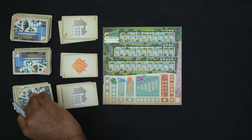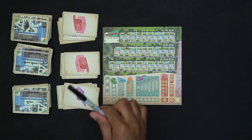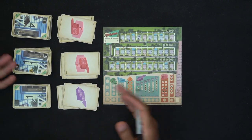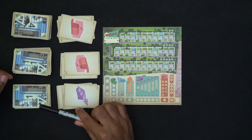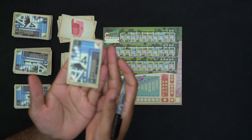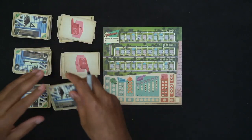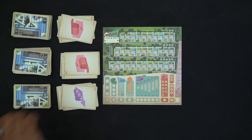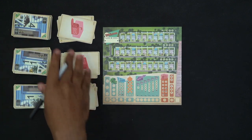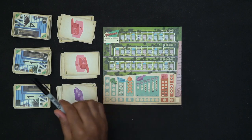Moving on — we have eleven-biz, eleven-biz, four-biz, and one-real-estate. One clever thing I like about this game is that on the cards, in the corners, you can see what's on the back — so for instance this card shows the real estate symbol, letting you know what's coming up. You won't know the number, but you at least know what type of action is coming, which helps with planning. That's great for veteran players or those who enjoy long-term planning.